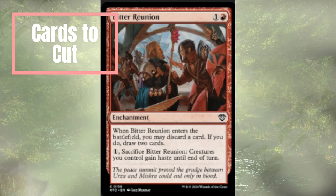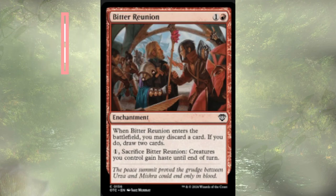Starting off, we have Bitter Reunion — a two-cost enchantment. When it enters the battlefield, we get to discard a card to draw two cards. So ultimately, net zero cards — we spent one card to play the enchantment, one card to discard, and we're getting two cards back. Not the worst, but not the best.